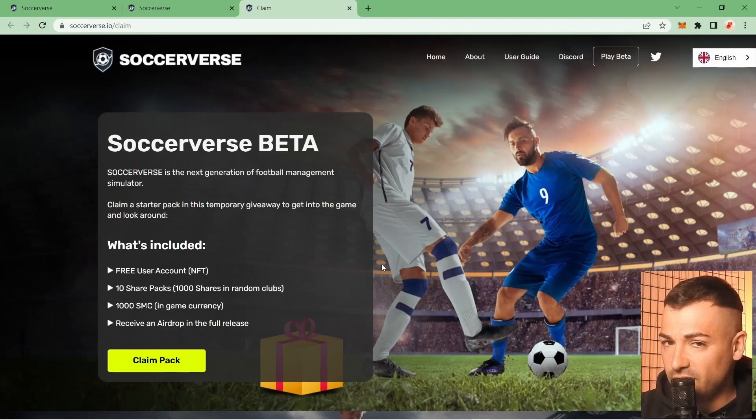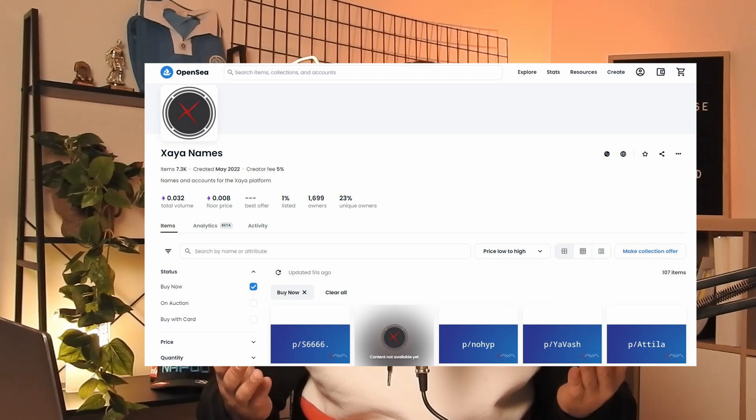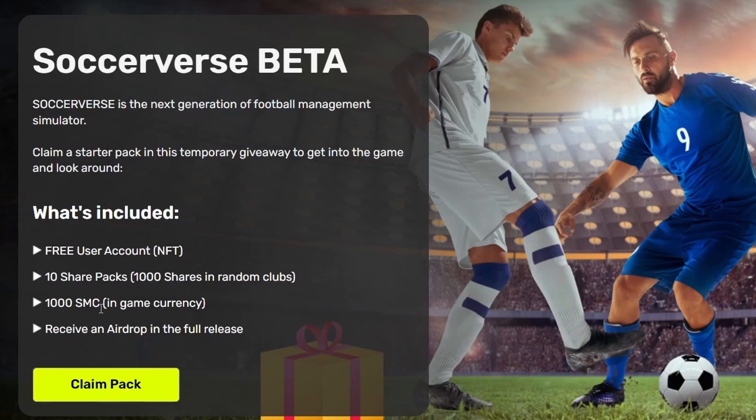We claim the free pack — clicking it redirects us to a webpage. It says: 'Claim a starter pack in this temporary giveaway to get into the game and look around.' It includes a free user account NFT — tradable on OpenSea if you want — 1,000 shares in random clubs, 1,000 SMC (the game currency), and an airdrop in the full release.